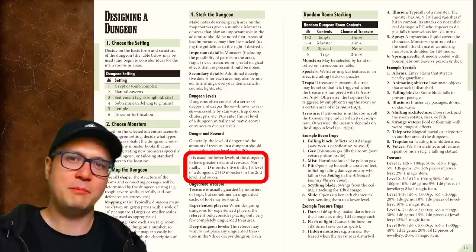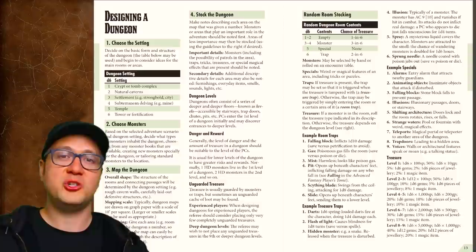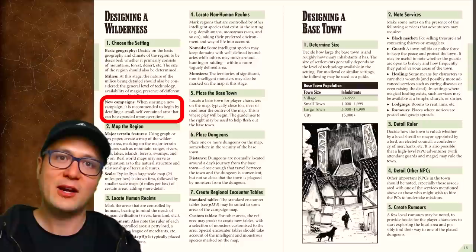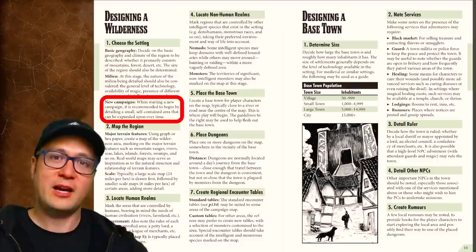Treasure is likewise organized by value across the levels of a dungeon — it feels like a classic arcade game or something. To be fair, this is just foundational default advice; you start here and deviate as your heart desires. Designing a wilderness is really advice on designing a region, and I picture this happening on a hex map. The best piece of advice here is: 'When starting a new campaign, it is recommended to begin by detailing a small, self-contained area that can be expanded over time.' In other words, don't create a map of your whole homebrew kingdom and throw it at players — let their actions and adventures inform the creation bit by bit.